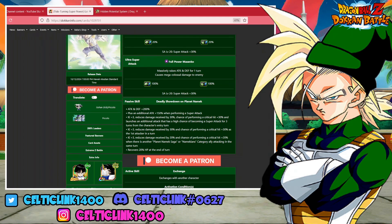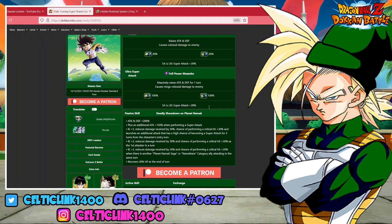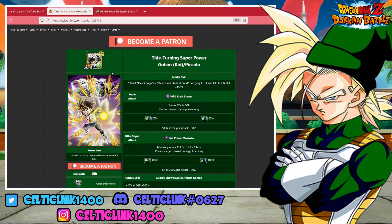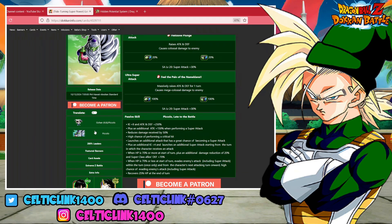He recovers 20% HP at the end of each turn. He also has an active skill that he can activate when at 70% HP or less, starting from the fourth turn or the sixth turn from the start of battle — so there are two ways to get that active up for him. Now that we've looked at what he's doing as Gohan, let's see what he's doing as Piccolo.